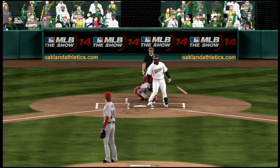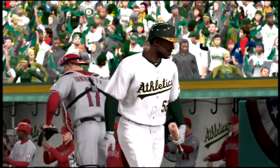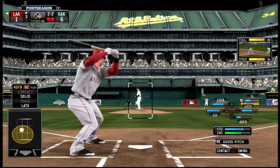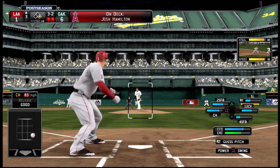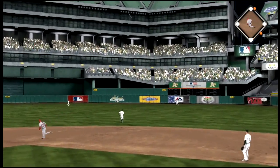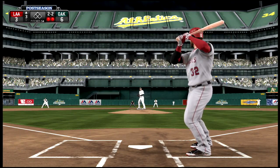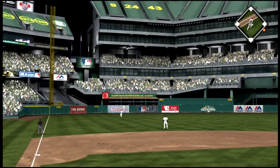We go to the top of the third. Two-two count to Pujols, who has a really weird batting stance — he looks like he wants to destroy the ball every time he's up. Hamilton is on deck on a full count. I take off with the runner, who has really good speed and base stealing ability. I thought this one was a double when I played it but apparently it cleared the wall — that is a two-run shot for Pujols. Hamilton is up next on a 2-2 count and he pops that one up to left field.